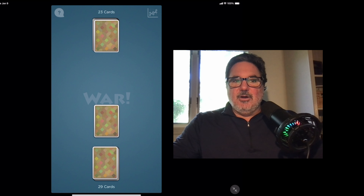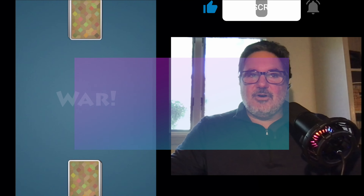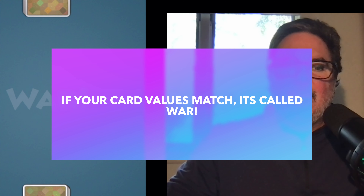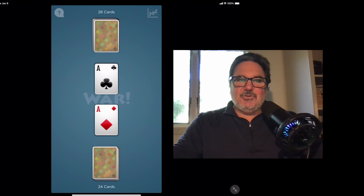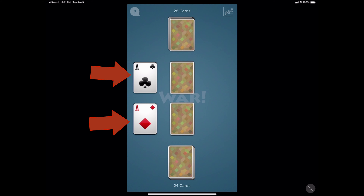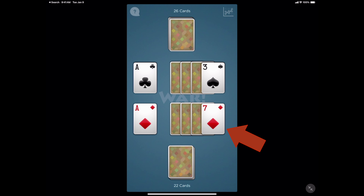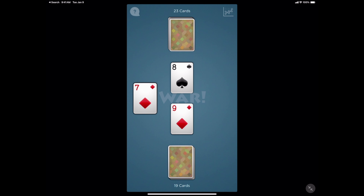Now, why do we call it War? We call it War because if we both flip over the same number or face card, it's essentially a tie — and that's called war. We're going to go to war soon. Some people even play with jokers; I don't particularly like to. Our first war! The way it works is: we have the same card, we lay down three cards face down, then flip over a card, and the face-up card winner keeps all the cards on the table.